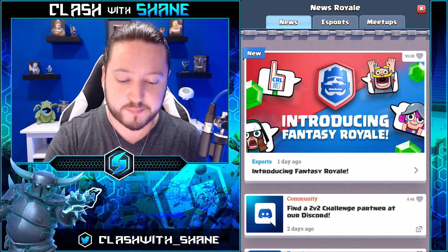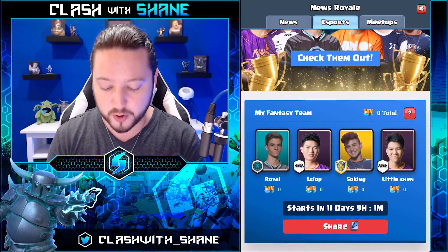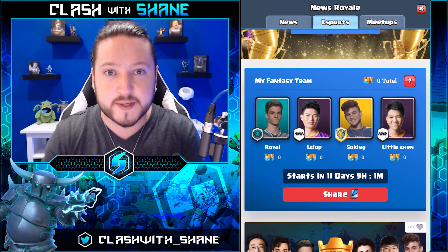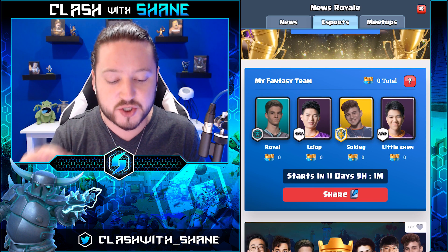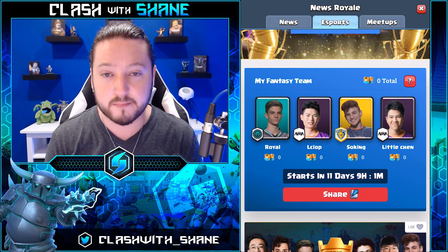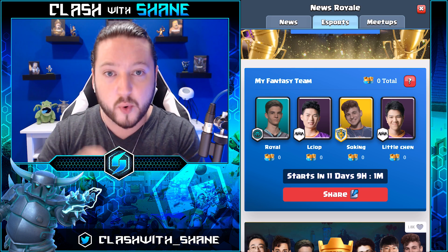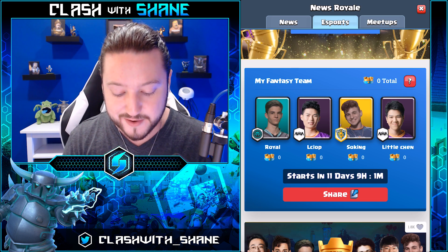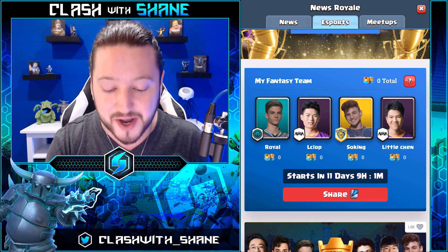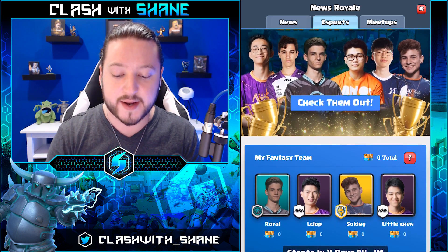Going over to the esports tab, I've already set up my team — I have Royal Elcia, Soaking, and Little Chen as my four players. Once you draft your team you can't make any changes, so make sure you choose wisely. Whichever team has the most crowns in total — if you are in that winning bracket — the one million gems is divided equally amongst all those players, so make sure you choose wisely because there are a ton of gems up for grabs.